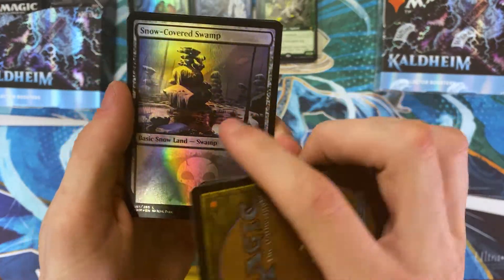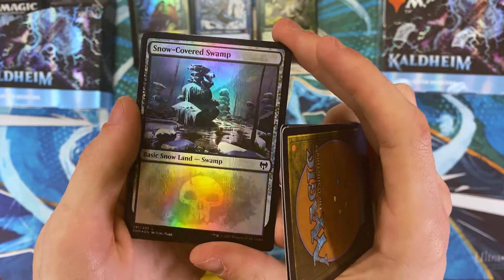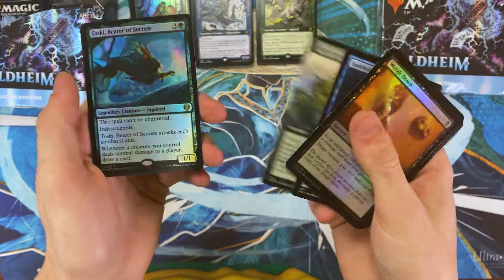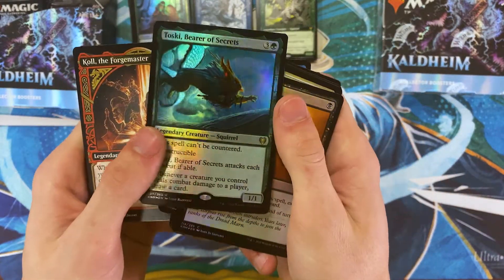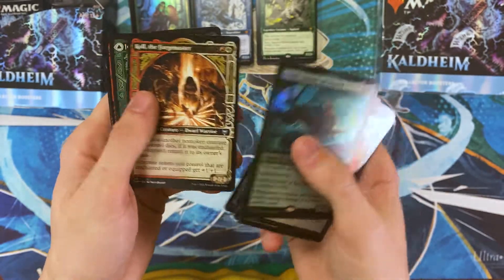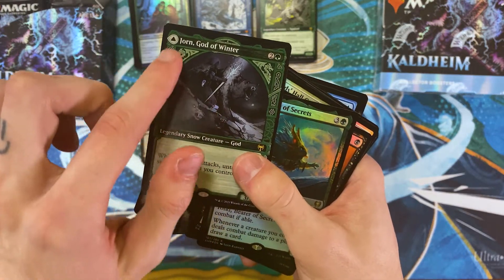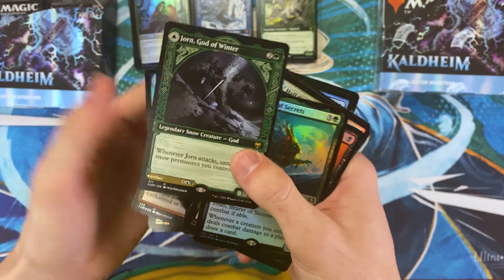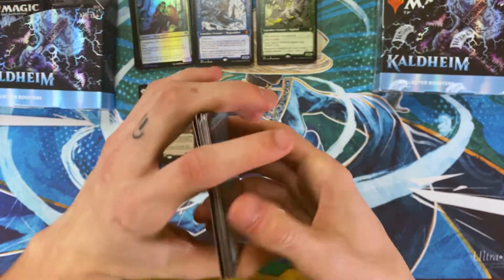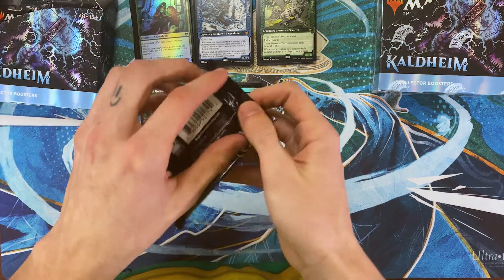This is what I mean — the whites in the art really pop on these foils. Hey look, another Toski! This one's just the regular art, but it's foil, so that's pretty solid. And this is another example of that J being a 'Yuh' sound, like I mentioned. So this is Jorn — or rather 'Yorn' — God of Winter, instead of Jorn. As funny as the Jorn snow joke is.